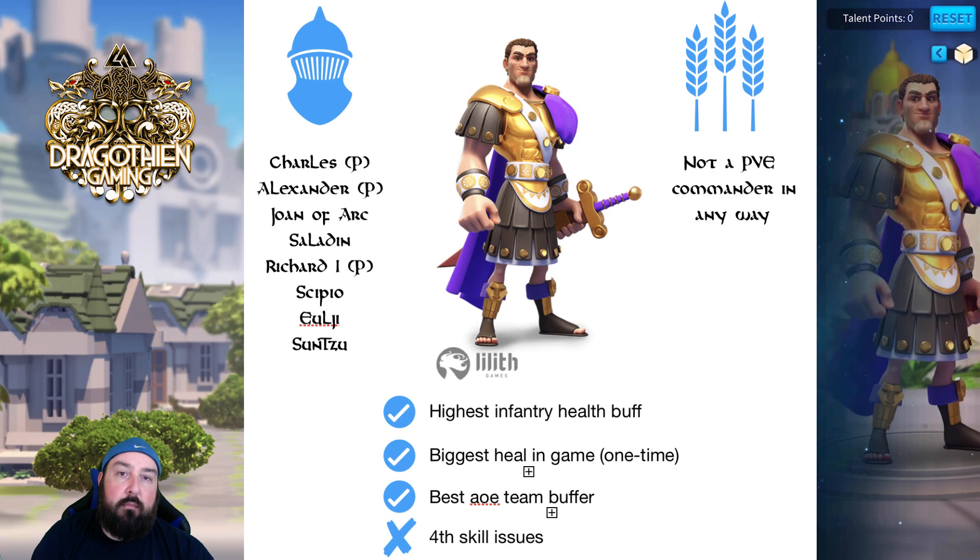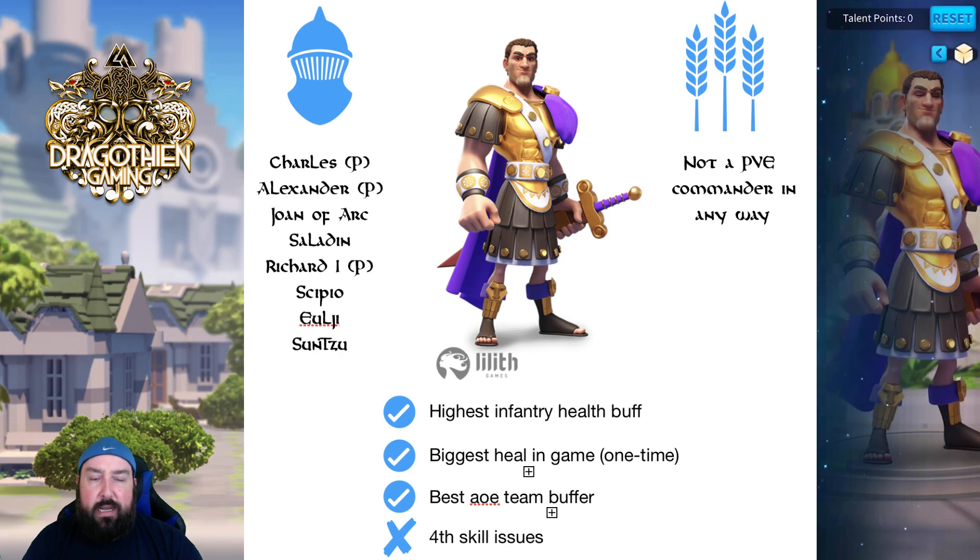Charles primary, Constantine secondary — that's your number one pairing, best of the best, because of his fourth skill requiring a shield. If the shield requirement turns out not to be the case, this may change a little bit. Alexander can also work — and Constantine primary with Alexander secondary may make sense because you need to have the shield on before the next skill goes off from your opponent. There may be some timing testing needed to figure out if Alexander even makes sense as a primary, given when his shield pops.